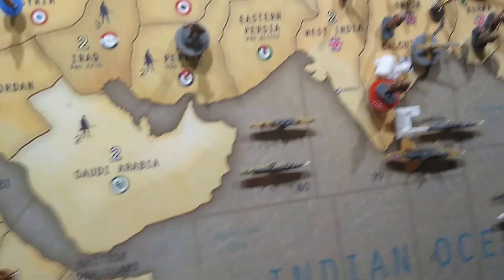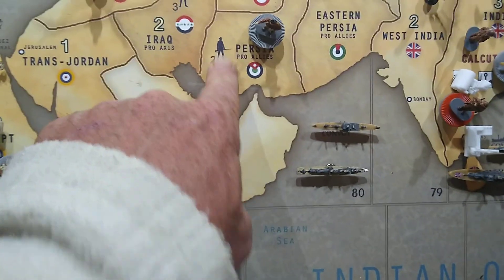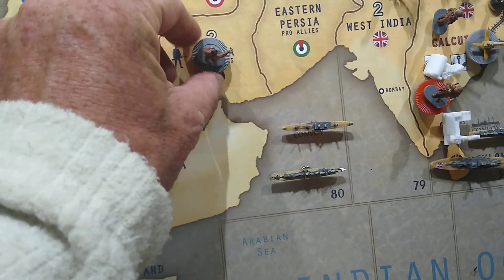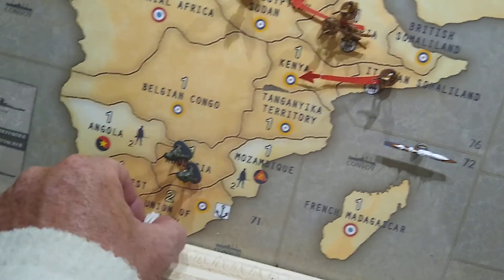He moved his transport from sea zone 98 into 80, dropping off one man into Persia. He took Persia and now has three British men there. There's also a destroyer in zone 80, which originated from 71, brought up in his non-combat moves.